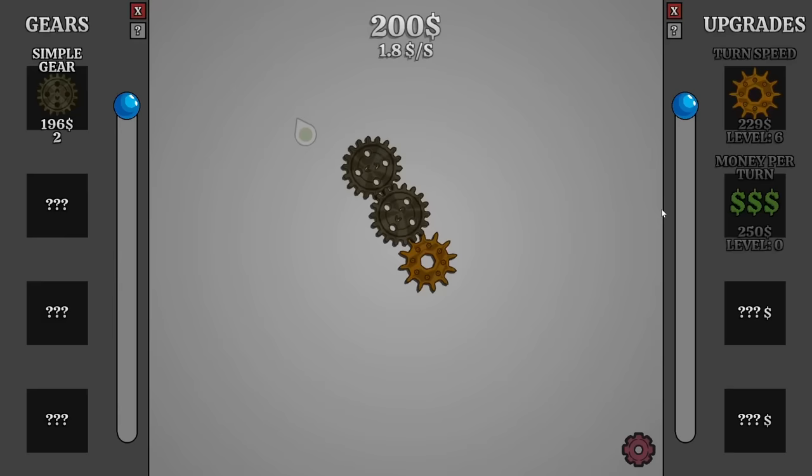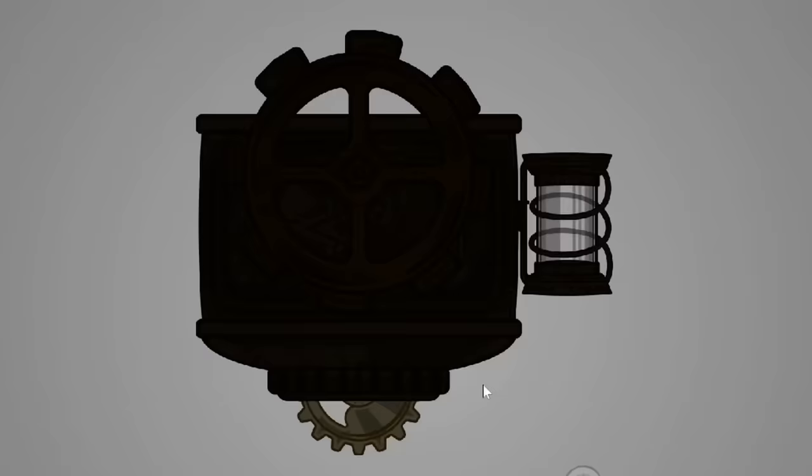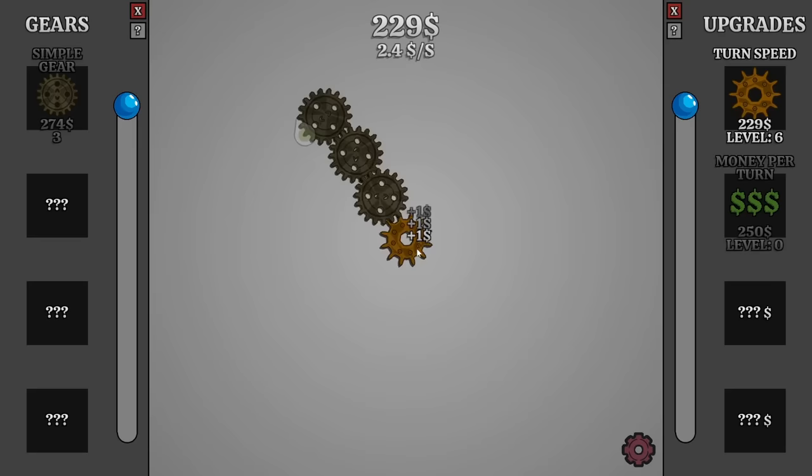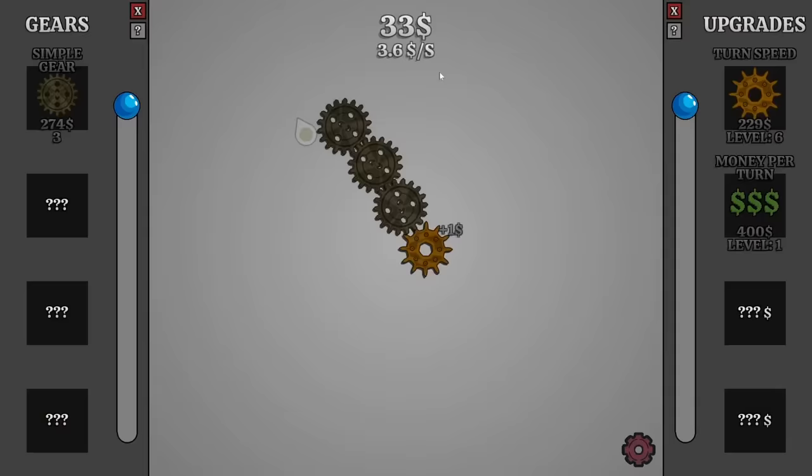But gears are gonna be the better thing right now. Although to be fair, our gears are a long way away from this machine here. I don't even know what it does — it's just got a little tube on it. I would certainly like to get better money per turn. Let's get this upgrade right now. So now we're amassing $6 per tick. I don't really like ticks, but that's okay because these ticks give me money.